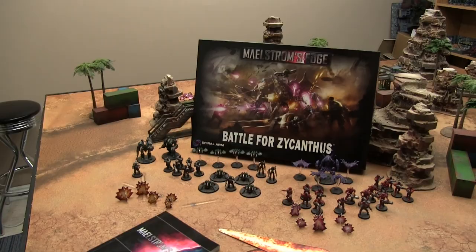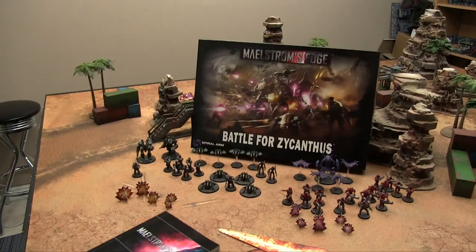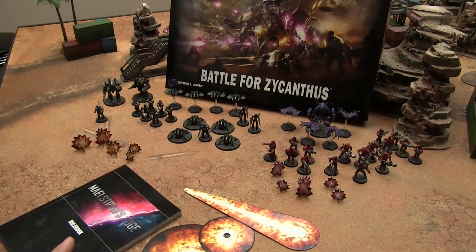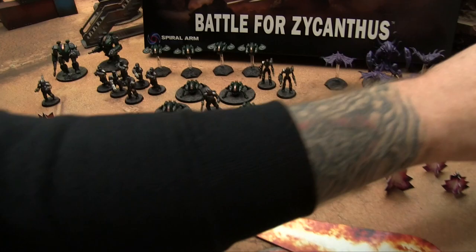Here's the Battle for Zykanthus box set. It's standard GW starter set size pretty much, and it comes with two forces. Now, what's not included in the starter set — because we have two balanced forces — is three extra Karest troopers Travis added to balance it out. Everything else would be in the box.